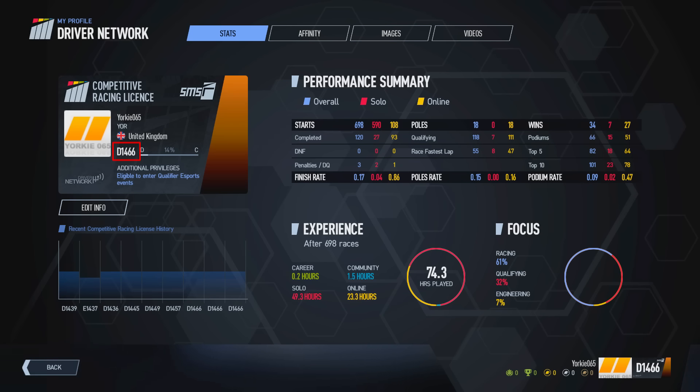Your safety grade is represented by the letter shown before the numbers, and the numbers are actually your strength rating. The safety grade itself indicates how clean you are as a driver.